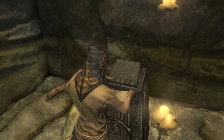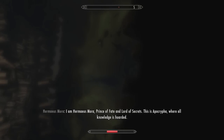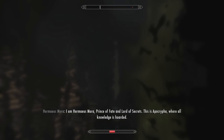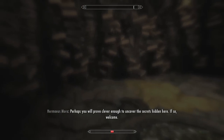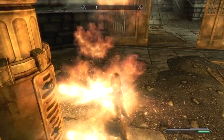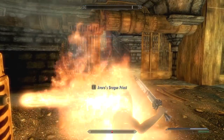Since our health is so high, we'll need a special source of damage to get below 15%. I used the Sallow Regent Black Book from White Ridge Barrow, since the darkness inside damages your health by a percentage. I know that was a pretty lengthy setup, but it was worth it — now all we have to do is go into Raldbathar and stand inside the fire trap near the entrance.